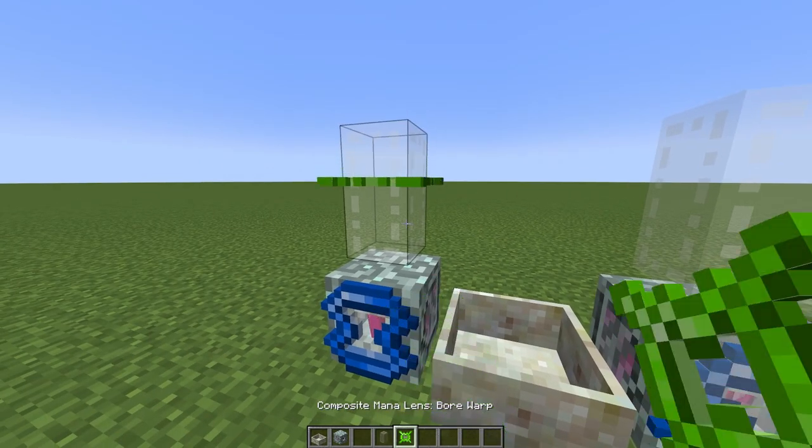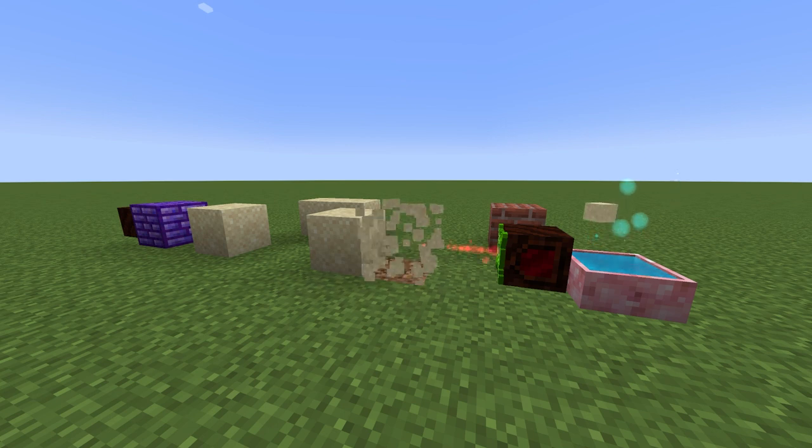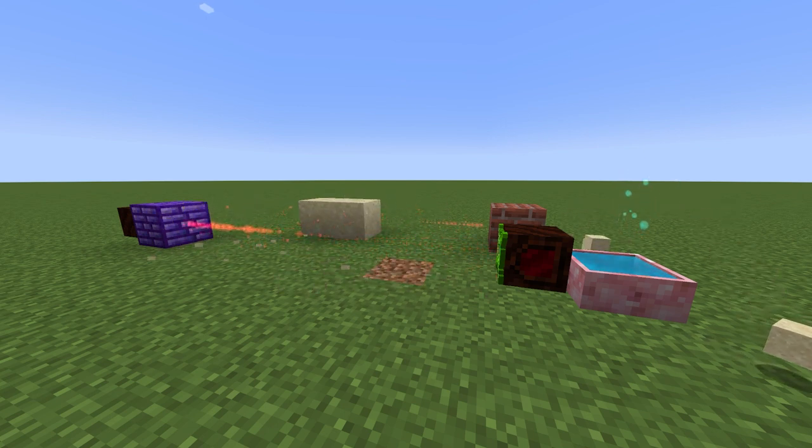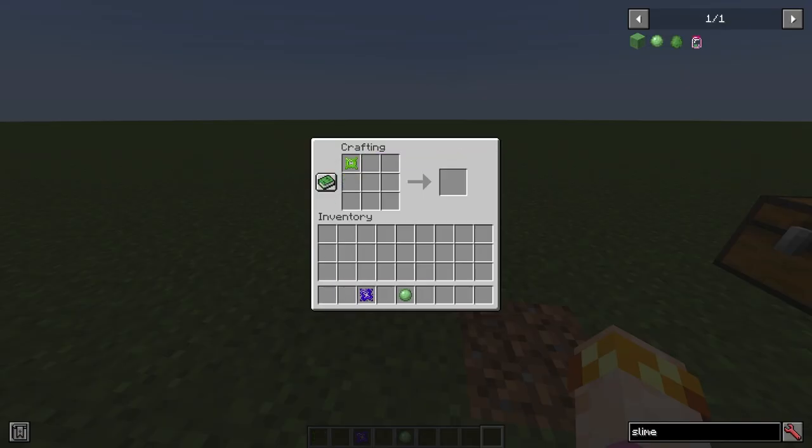Place a boar warp lens on each prism. The boar warp lens is a powerful lens that not only breaks blocks that it travels through, but can teleport and return all the items it breaks to the origin mana pool. To craft the boar warp lens, place both the boar and warp lenses in a crafting table with a slime ball. Make sure that the lens is green when you craft it. If it's purple, swap the lenses around.